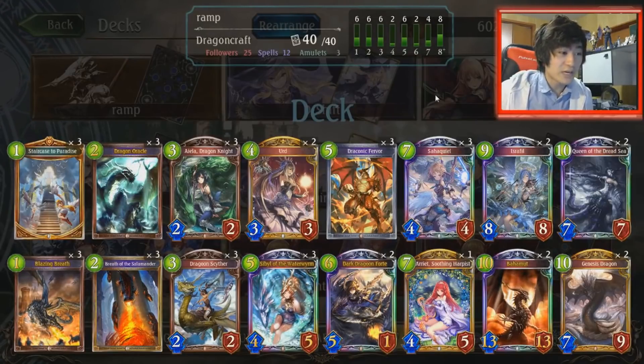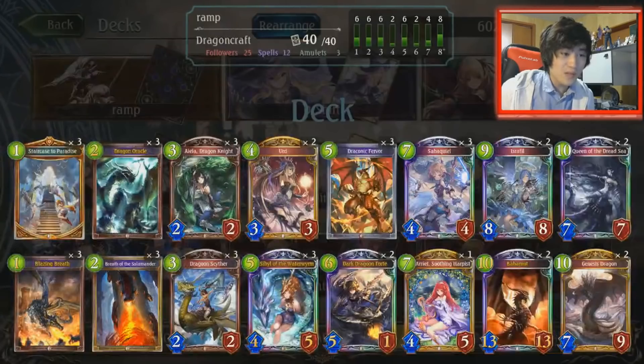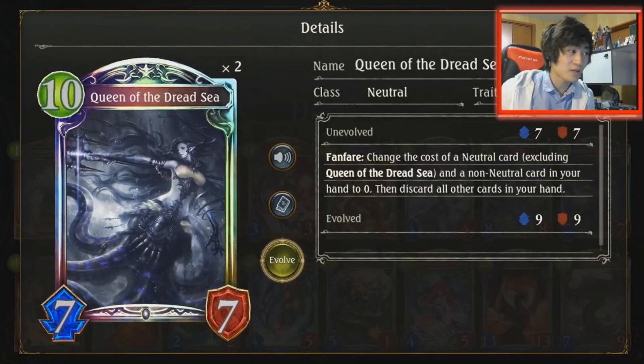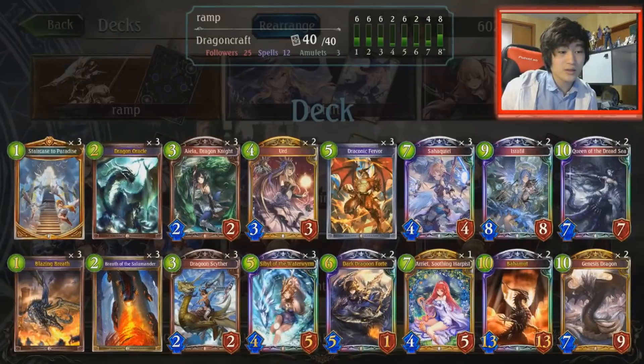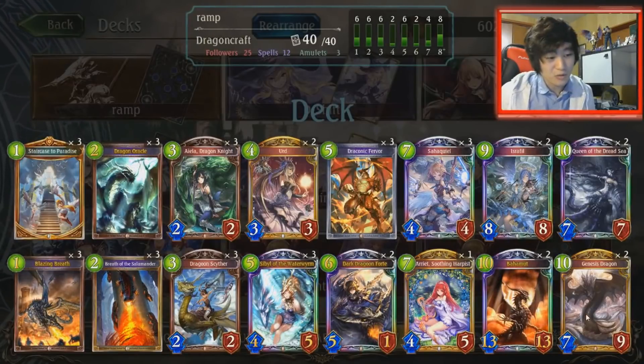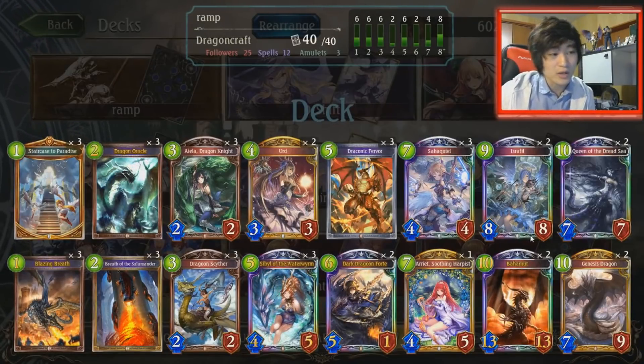This version of Dragon is using a combo version with the Queen of the Dreadsea. Basically, when you have 10 playpoints, you play Queen of the Dreadsea, you make your Genesis Dragon at either an Ariette or an Erd at zero cost, then you just slam down a Genesis Dragon and hit them twice. You can get up to 14, 16, or 18 damage depending on how you do your combo, if you have an Evo point, etc.